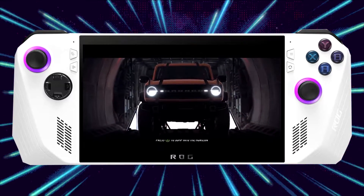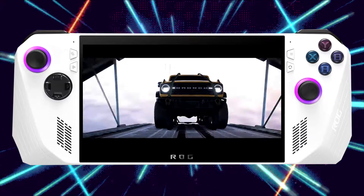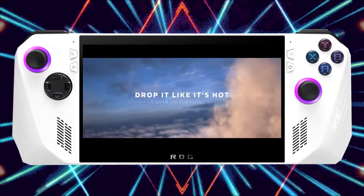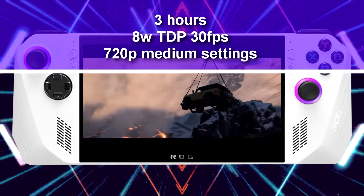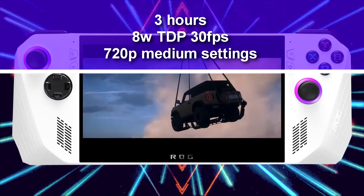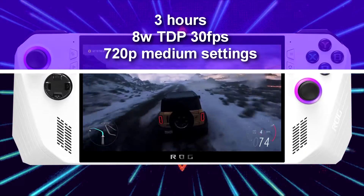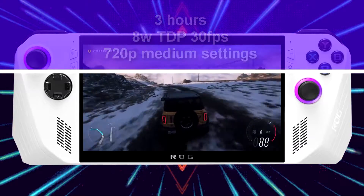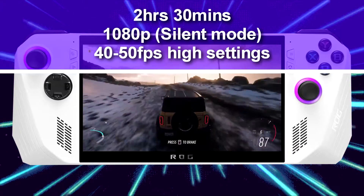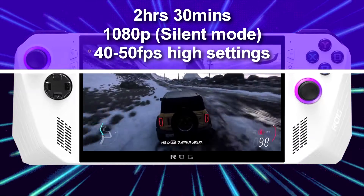The next game I tested is one of my favorite racers — Forza Horizon 5. Forza Horizon games work amazingly on the ROG Ally, even with low TDP settings, and it seems like this is a Windows-specific thing. I managed to get around 3 hours with the 8-watt Ultra Power Saver setting, with FPS around 30 at 720p medium settings. At 1080p with medium to high settings and silent mode at 10 watts, I got around 2 hours and 30 minutes with an average of 40 to 50 FPS — so there's a 30-minute sacrifice for a noticeable quality and performance improvement.